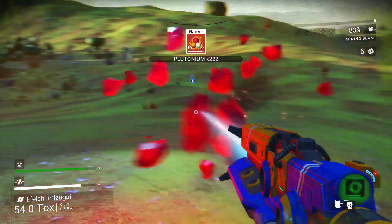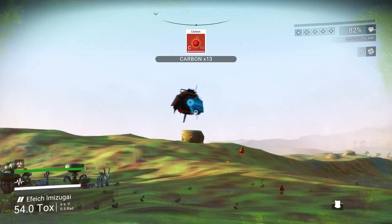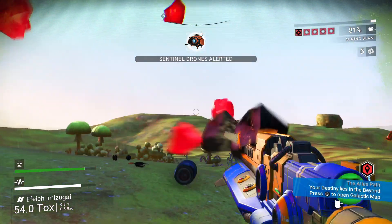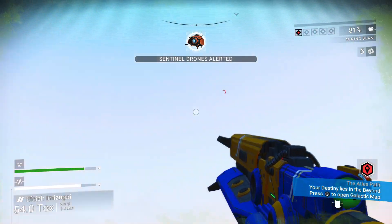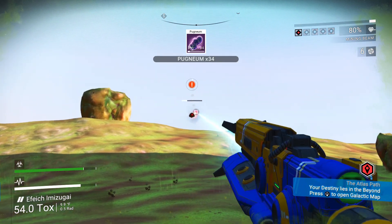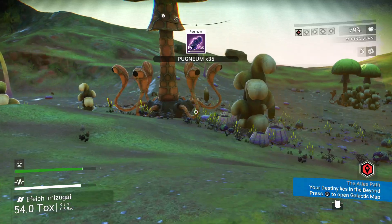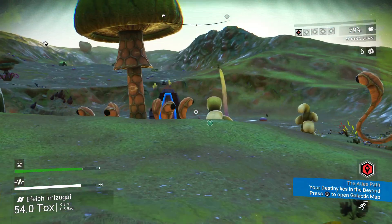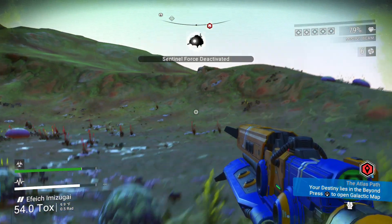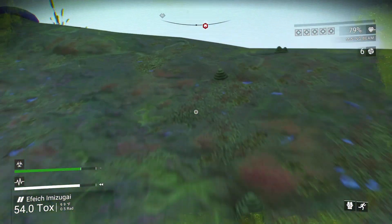Killing sentinels will give you zinc and titanium, which you need to charge your hazard protection. That can come in really handy if you're running out and don't see any mineral sources nearby — just shoot a sentinel. Be careful if your gun isn't very powerful, but know that killing a sentinel gives you quite a bit of zinc or titanium.